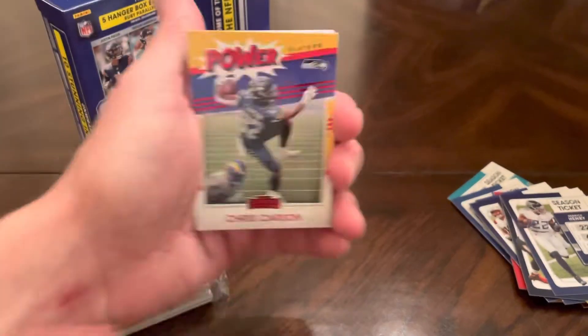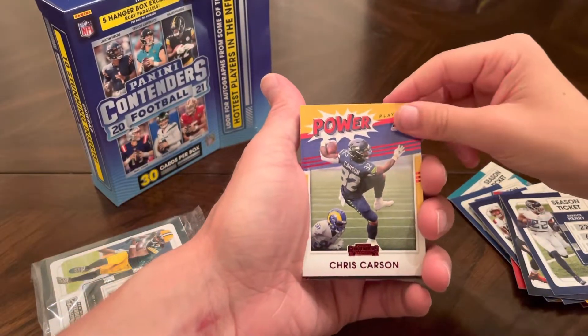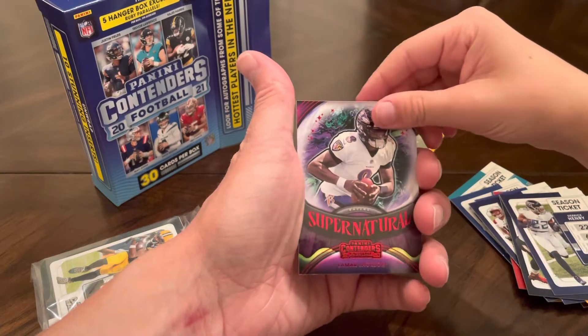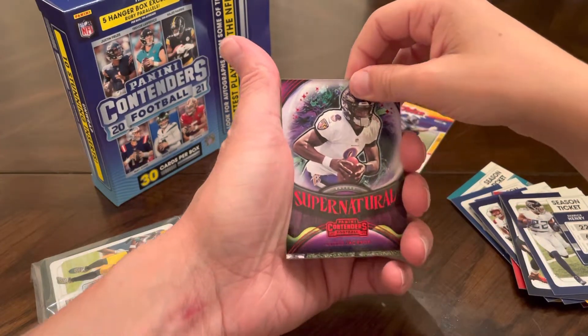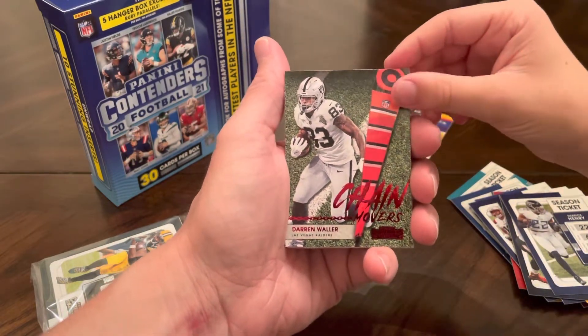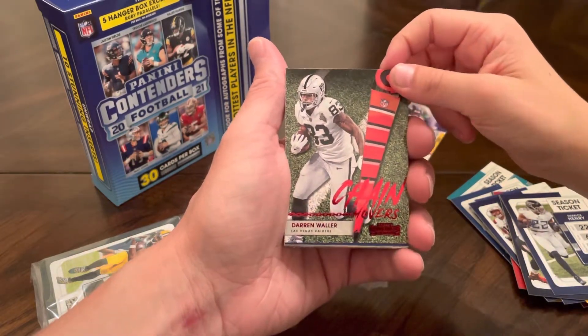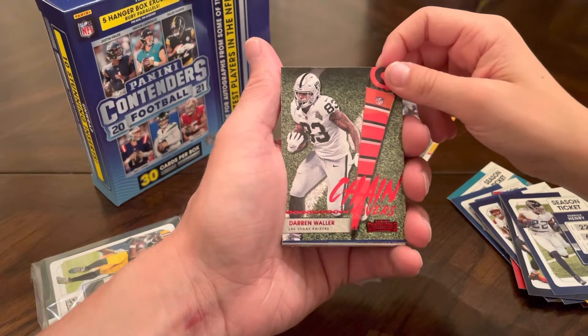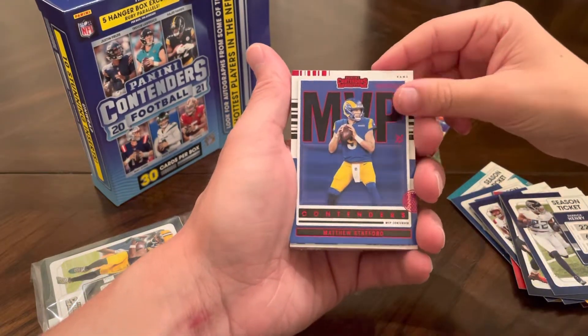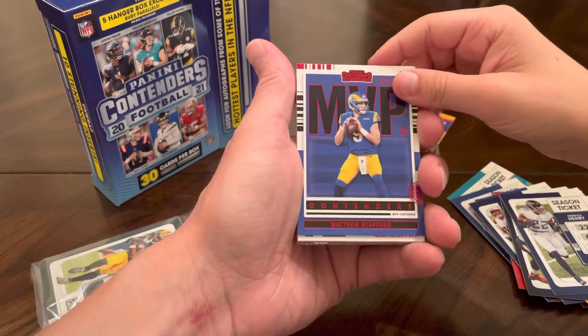We got a Power Players insert — Chris Carson Red. Then we've got a Supernatural Lamar Jackson Red, that's nice. Darren Waller Chain Movers Red. These are all the Ruby Parallels. Contenders — Matthew Stafford.